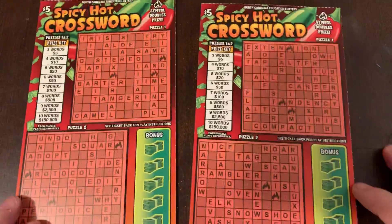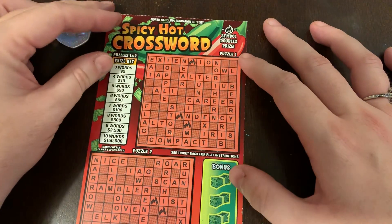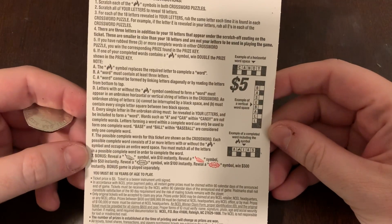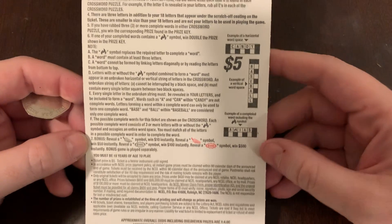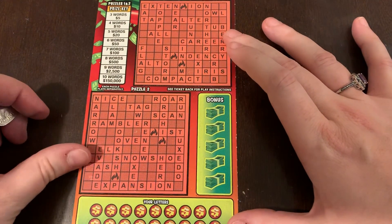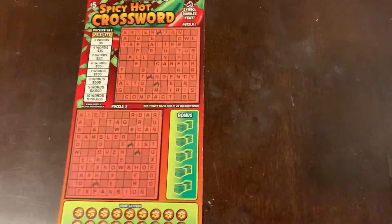North Carolina's ticket 7 and ticket 8 — Spicy Hot Crossword. The fire symbol doubles the prize. There's two puzzles here — you need three words to win. Bonus: reveal a chili pepper — win $10; red chili pepper is $50; $100 burst wins $100 instantly; $500 wins $500 instantly. That's kind of cool for a $5 ticket. It's a little bit bigger than my $5 game here.